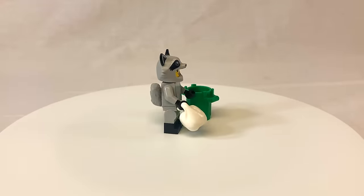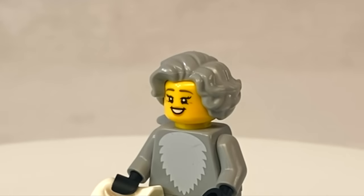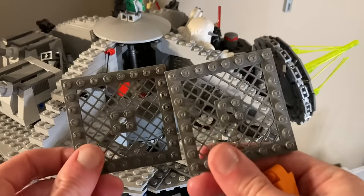This figure also comes with some accessories: an alternate hairpiece — apparently it's an old woman, and she's pretty sure she's senile. More importantly for us, it comes with a trash can, so we're going to build a city dump for her to stay in. The dump's going to be surrounded by this chain-link fence — thank you, Death Star.